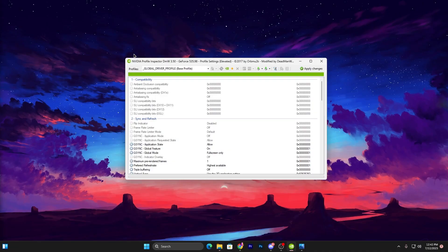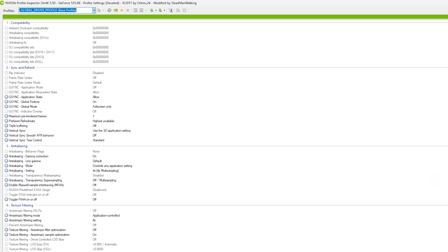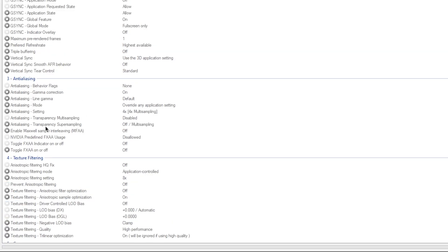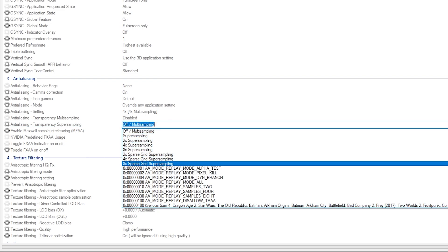Once NVIDIA Profile Inspector is open, you need to change a few settings. First, go to the profile section and search for Fortnite, then select it. Scroll down to find the anti-aliasing option, then find Transparency Super Sampling. Click the dropdown and select the one percent value to get more FPS in Fortnite.